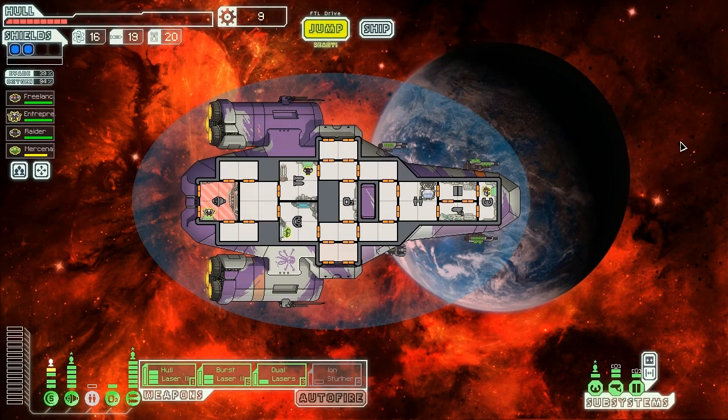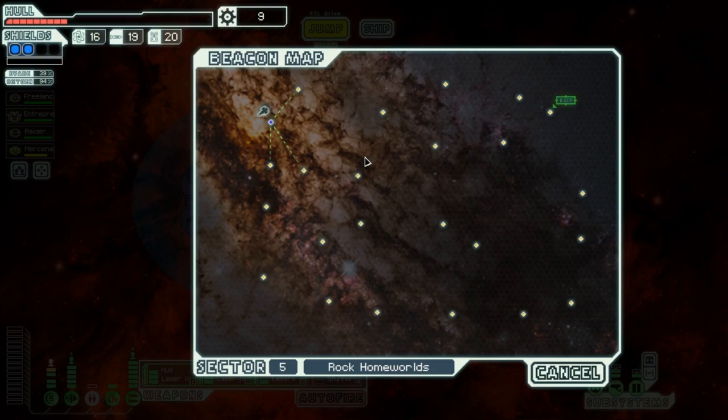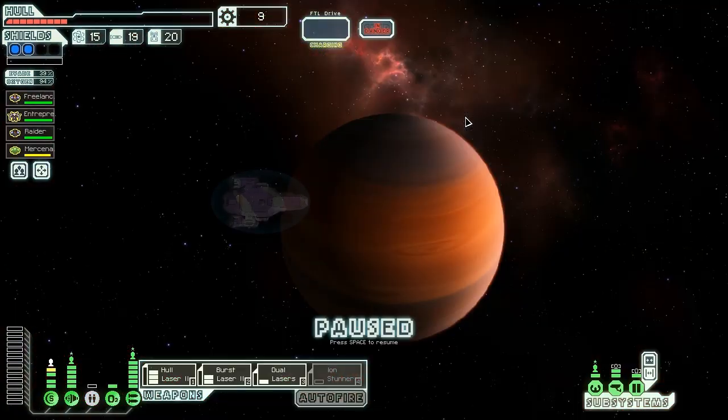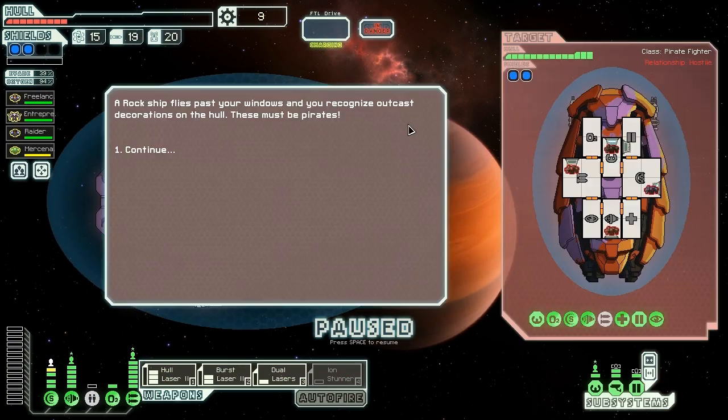Hello everybody, Vanguard of Valor here, and welcome back to another episode of FTL's Advanced Edition, here on board the MSS Compensation, our Kestrel Cruiser Type-C, where we have been destroying our way across the galaxy with our ruthless crew: Freelancer, Entrepreneur, Raider, and Mercenary. We have a pretty decent setup so far, although our defenses are a little bit weak with only two bars of shields. We're going to keep going and see what else we can uncover here in the Rock Homeworlds.